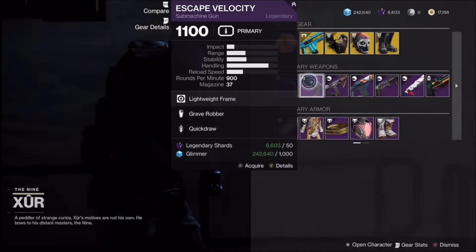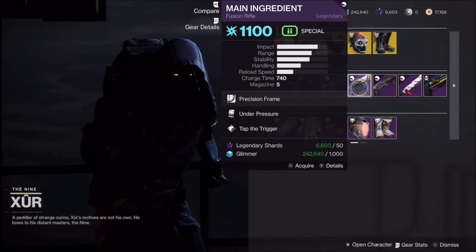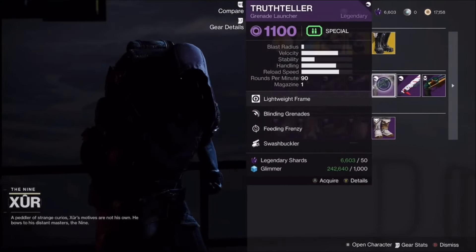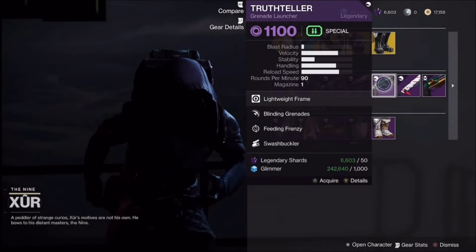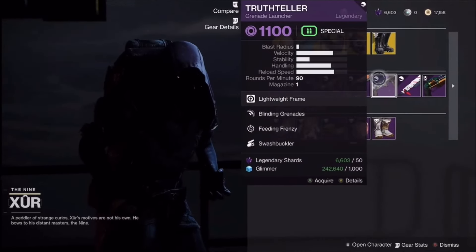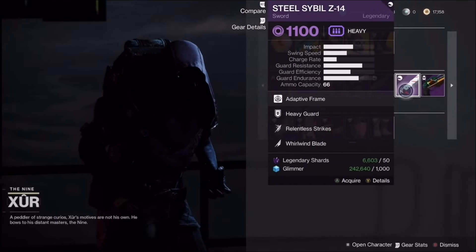It has High Caliber Rounds for extra range. Escape Velocity — you know, kind of like Kilo's Grave. Vorpal Weapon on it maybe. True Teller — I do recommend this one if you want a really nice PvE roll. It's a god roll, mostly for PvE.